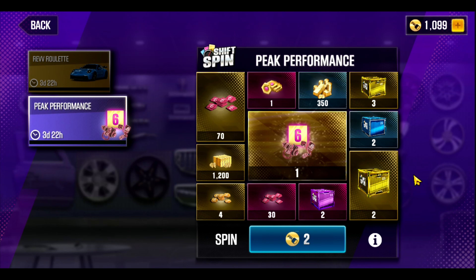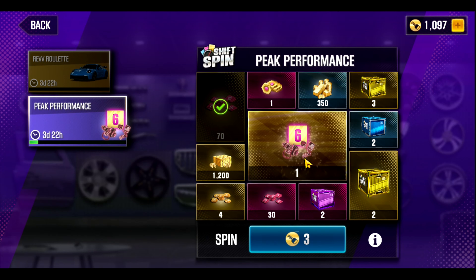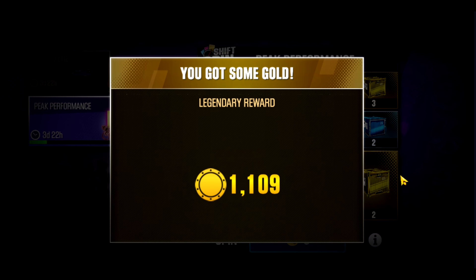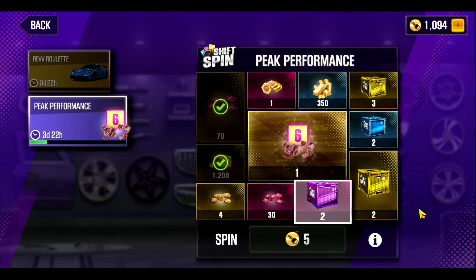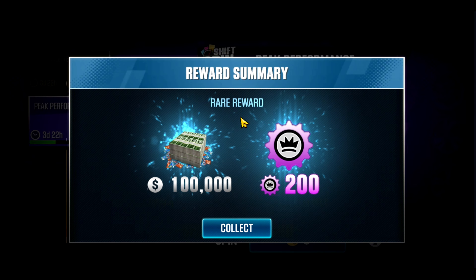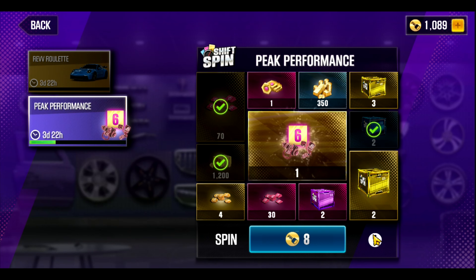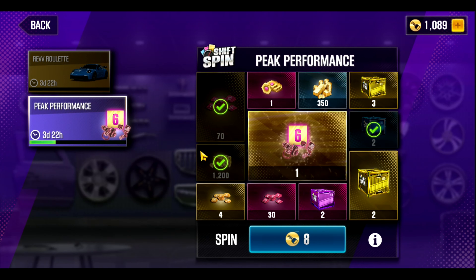Let's start pulling. First spin is only two keys — let's see what it gives us. 70 red elite token parts, not bad. Now we're at three keys for the second pull, then 1,200 gold — very useful. Now we're up to five keys total. We started with 1,099 gold keys so we'll know exactly how many we spend at the end. The reward gave me junk: 100,000 cash and 200 tokens. So we've already lost one crate, and that crate had one of the possible universal stage sixes — boom, lost that.